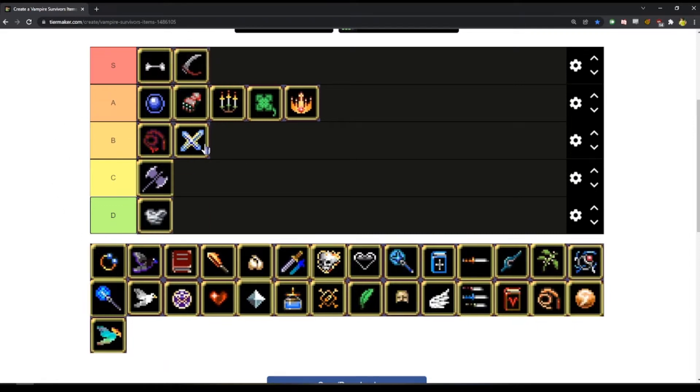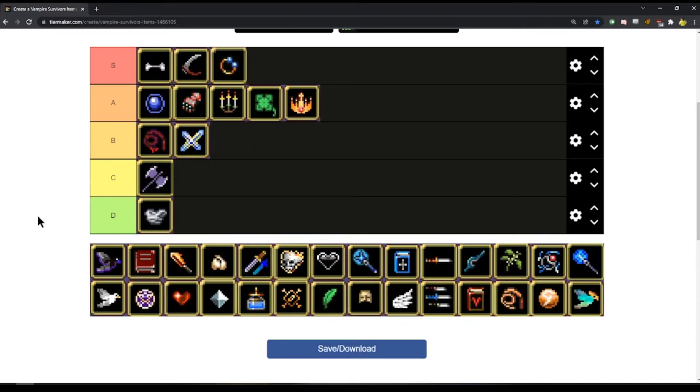For the most part, all of the evolved weapons are going to fall under S tier because they really are second to none, and you kind of need them if you're going to be doing anything in terms of end game, high kill, high level runs. Duplicator similarly is awesome — I think Duplicator might be the best item in the game.